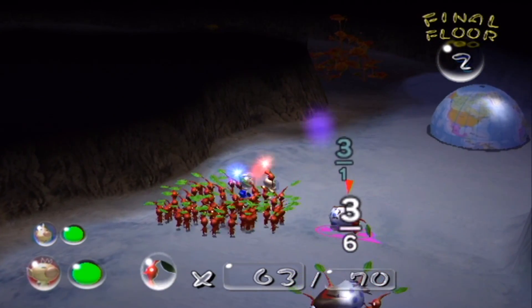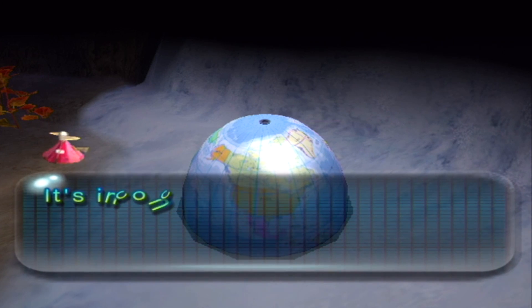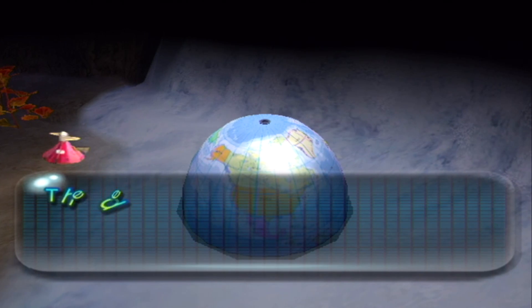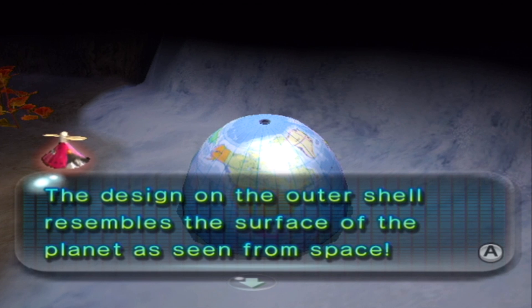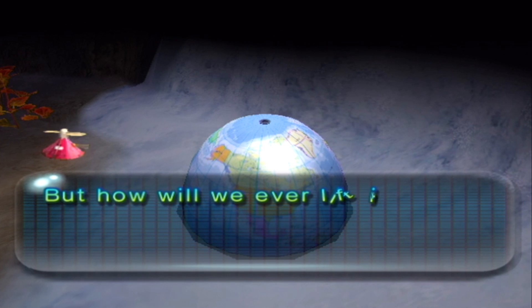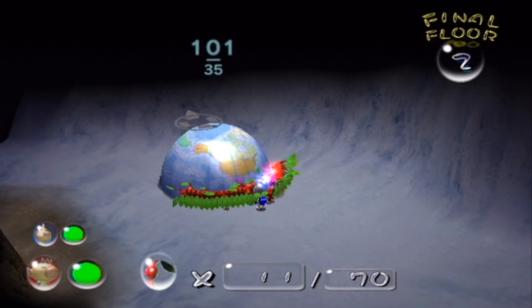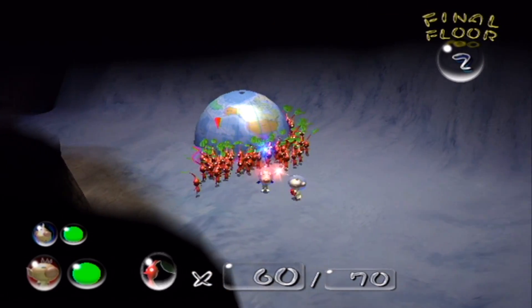On Sub Level 2, I'm carrying these Snowy Bulborbs back — may as well, since there's no time limit. There's another artifact down here that is inconceivably large, with a design on its outer shell resembling the surface of the planet as seen from space. But how will we lift it? Even 100 red Pikmin would be unable to lift it. I can only have 100 Pikmin on the field at a time, and this needs at least 101 — so at the moment, I can't carry this. I'll have to figure out something else.